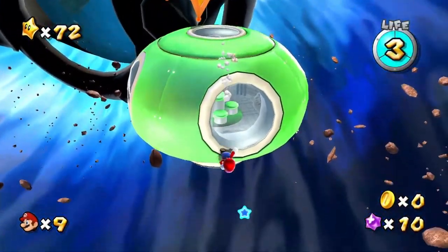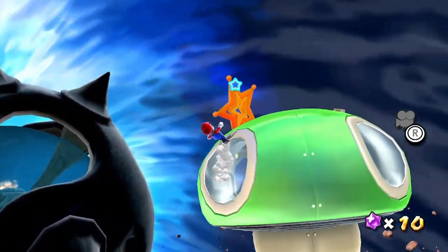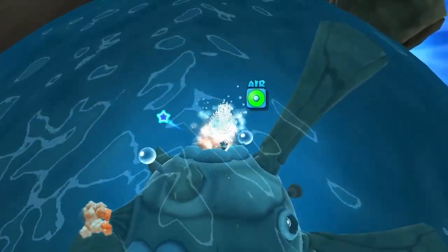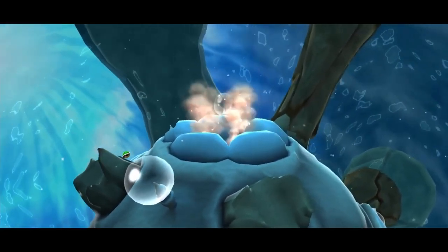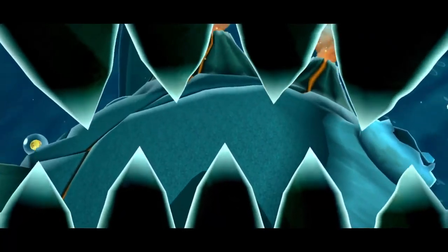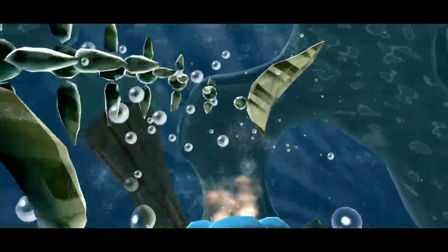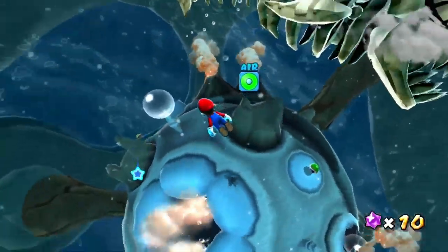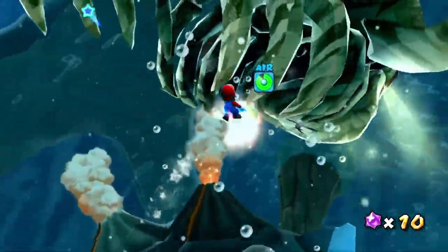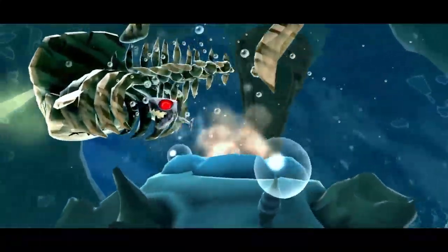I don't remember if the series has done an underwater boss before, at least in 3D games. The eel boss in Sunshine comes to mind. Oh yeah, right. I think this guy has like five hit points. It's basically just a big version of the skeleton — a big bone thing.